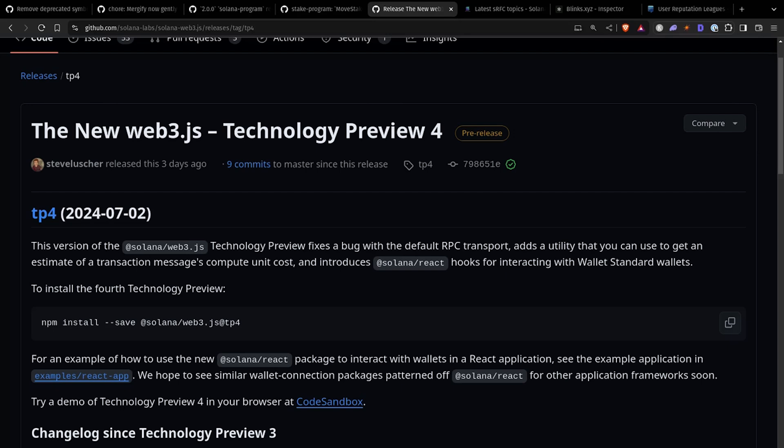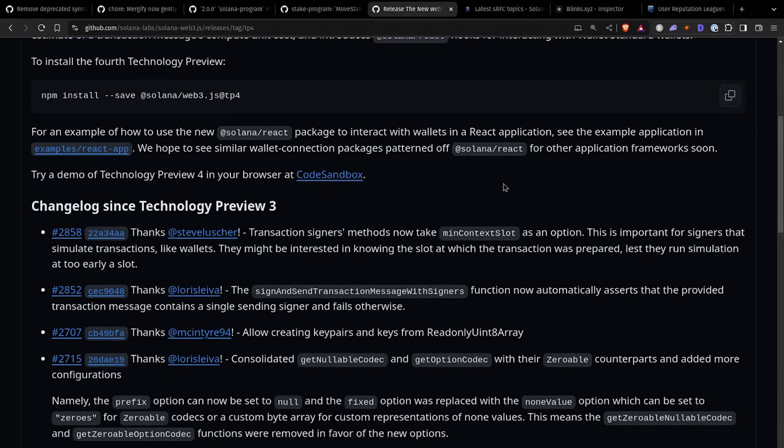On to developer resources for the week: Web3.js Tech Preview number four is out officially. It's the latest iteration of the new Web3.js by the Web3.js team — Steven Lucia, Loris, and all the amazing devs. If you haven't already, take a look at the tech previews and give the newest one a try. This is your opportunity as a developer in the ecosystem to give really good feedback on what you do and don't like. Build something with it, open issues on the GitHub repo, and help make the new version of Web3.js amazingly better. It also now has compatibility with the wallet standard, which a lot of people were waiting for before trying it out.